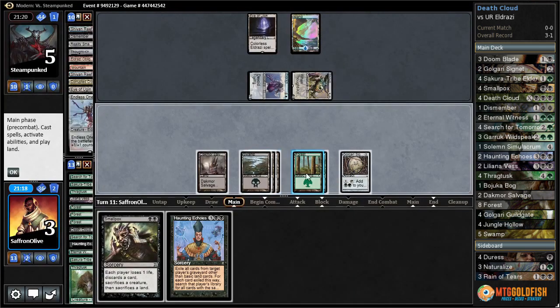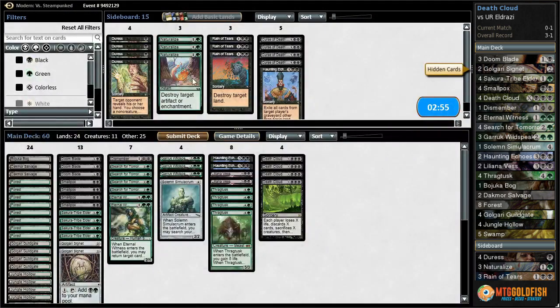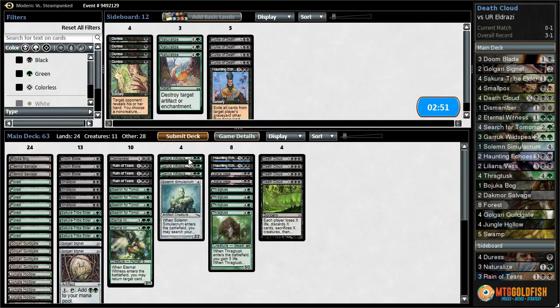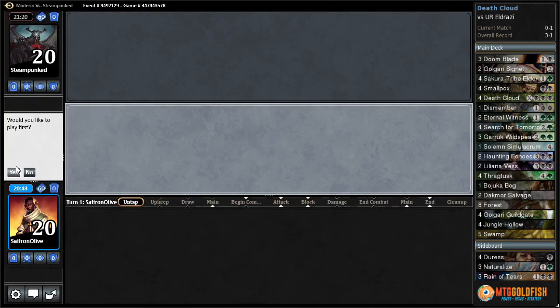The draw is Haunting Echoes — and that does it. Well, that was very disappointing. We were in such good shape. We could bring in Rain of Tears for the sideboard — is that even worth it? We are on the play which makes it better. I think we just run it back — we are set up to beat the Eldrazi deck. We're on the play, which is good.